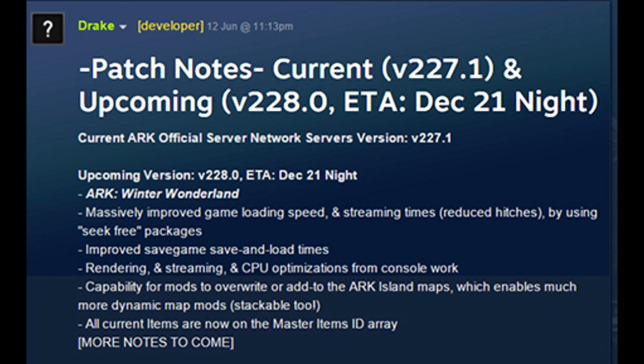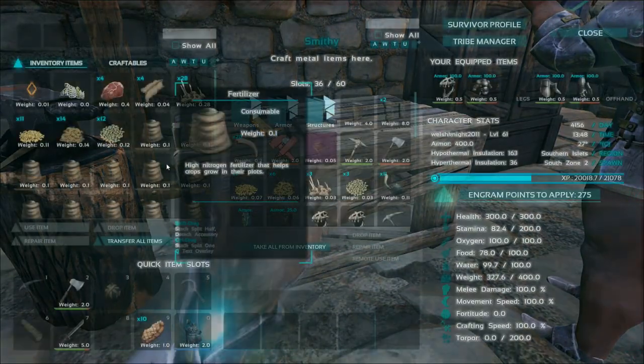And last but not least of all the boring stuff — all current items are now on the master items ID array. This is just the ID list. Everything's got a code now and all the current items in the game have their own unique ID, so you can spawn them in when you play in single player. It's going to be a lot easier to do that.